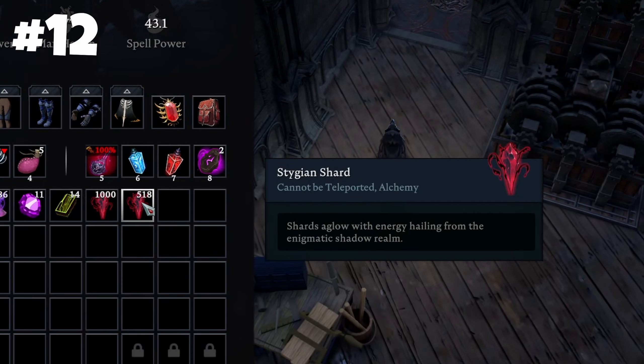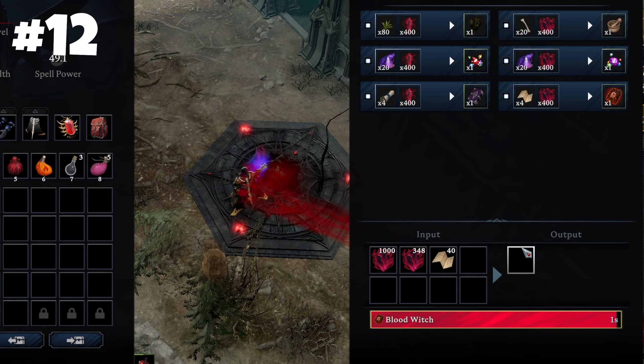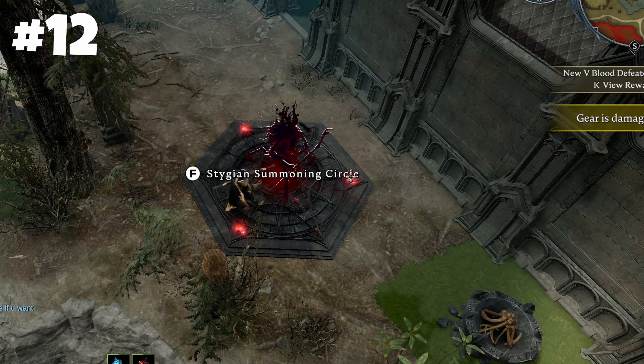Speaking of shards, this is a new currency which you can spend on weapons, summon enemies in the new summoning circle, or unlock passive buffs.